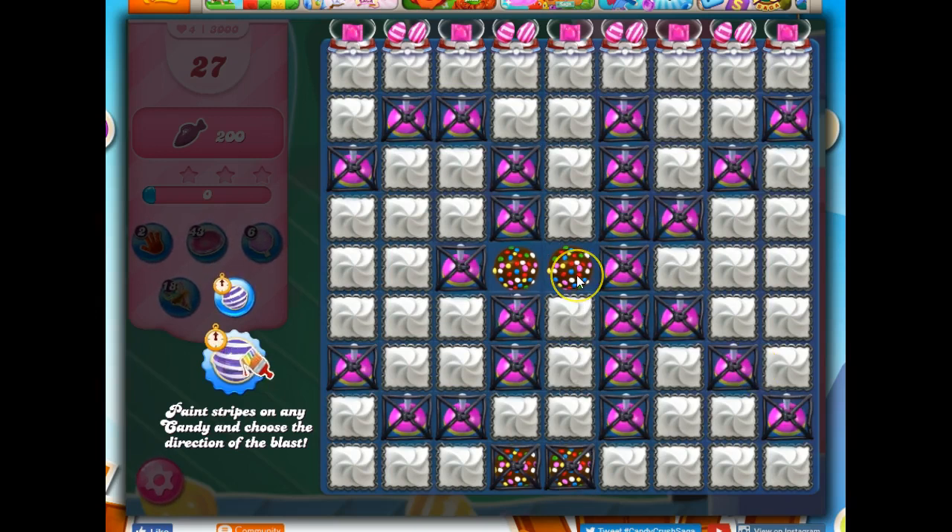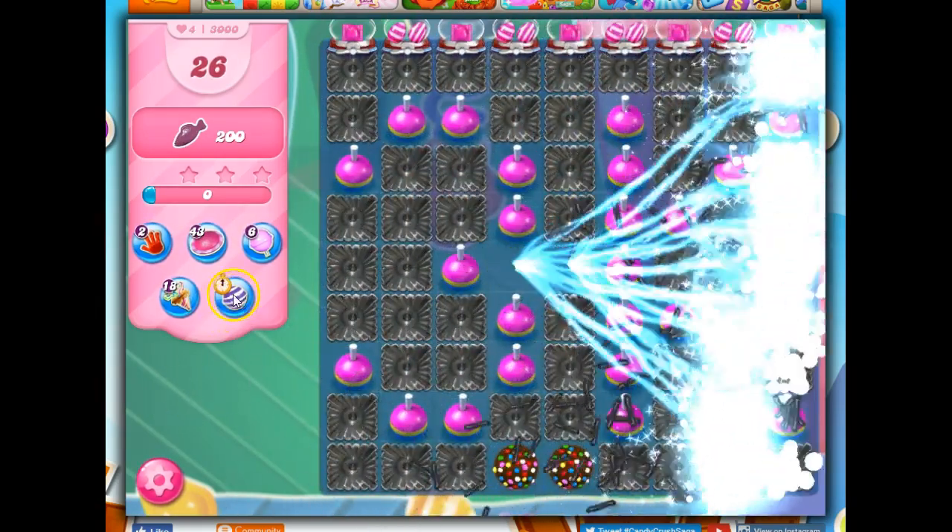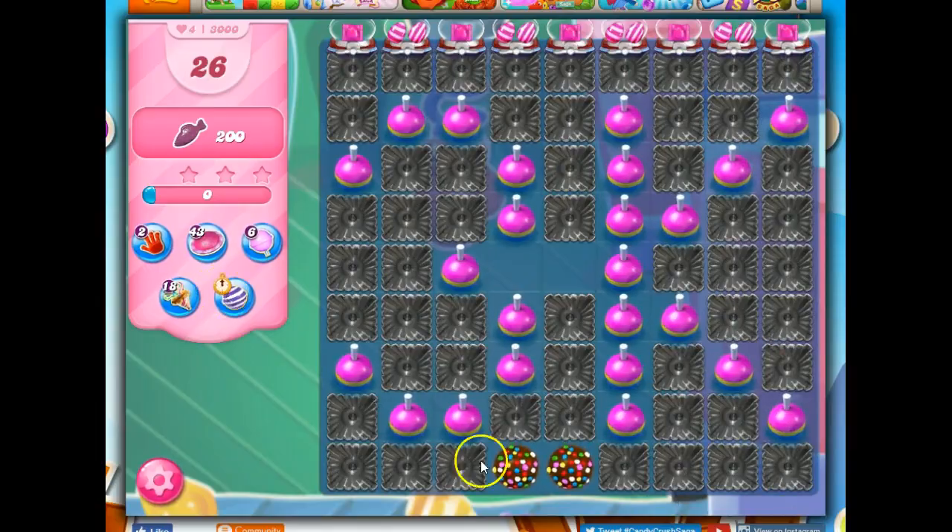I'm going to leave it here and let go and see — does that color bomb switch? It does not, because this is already a special, and it says choose any candy. I'm trying to put these together — I have to let go of this first. I just click on it and it's gone. Now it went back; I didn't use it, so it's still available to me.